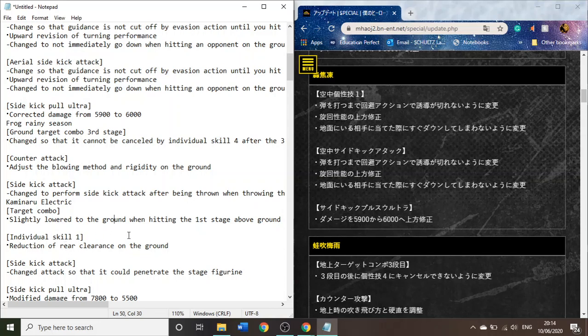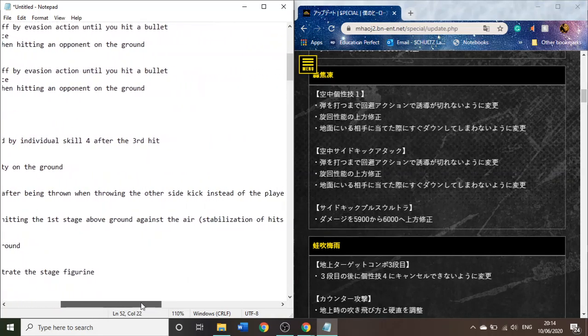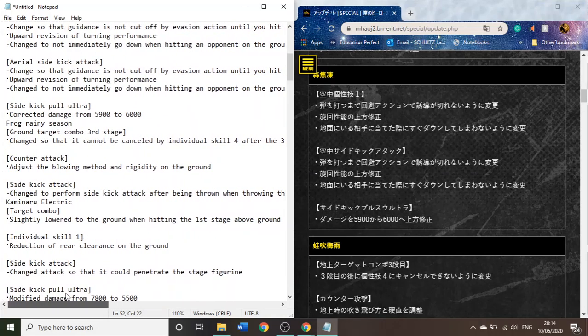For Kaminari — slightly lowered to the ground when hitting the first stage of his attack against air opponents. So it just means it's more consistent when he does his ground attack string. If someone's slightly in the air, sometimes the second or third hit whiffed or missed. So I guess they slightly fixed that, which is good. His Quirk 1 — reduction of rear clearance on the ground. Not quite sure what that means. Maybe he had a weird hitbox where if the opponent was standing behind him and he did it, it would still hit them.